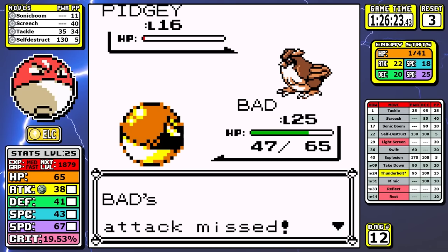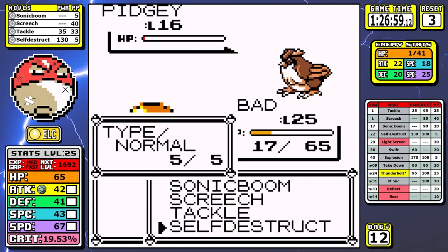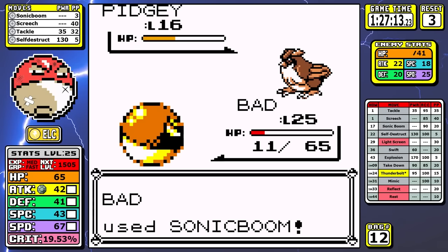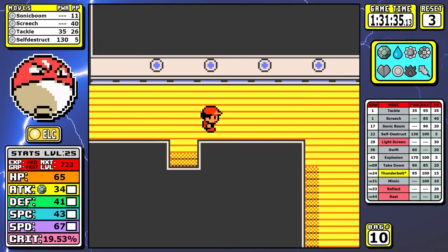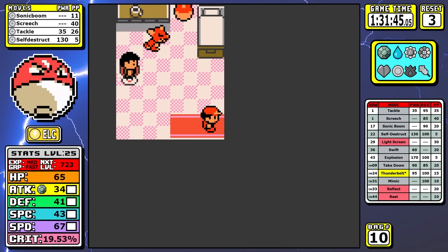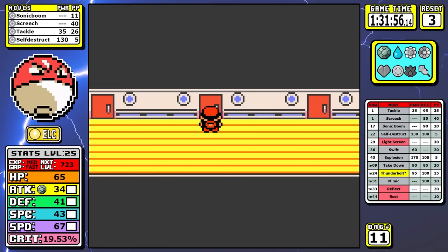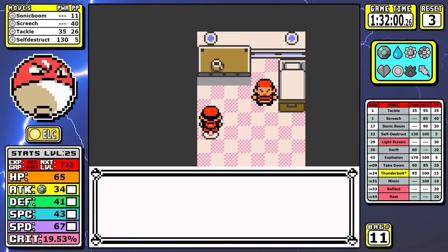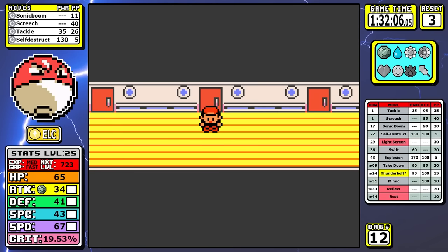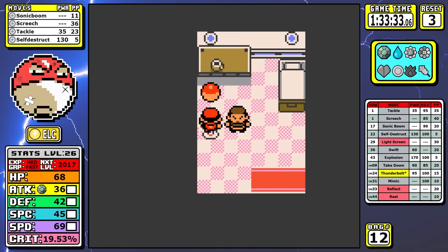My favorite parts about solo runs are trainers like these — they're not a threat in 99% of runs, but under the right circumstances in a run like this they present one of the harder challenges in the game. Moving down to the SS Anne, this little ball can't get Body Slam, but I'm making some adjustments. I need all the PP I can get — I picked up the elixir and ether earlier. On the SS Anne I take the right path and grab a free ether and a max potion, and I also pick up the TM for Rest, just to be safe since I spent a lot of time in the early game.